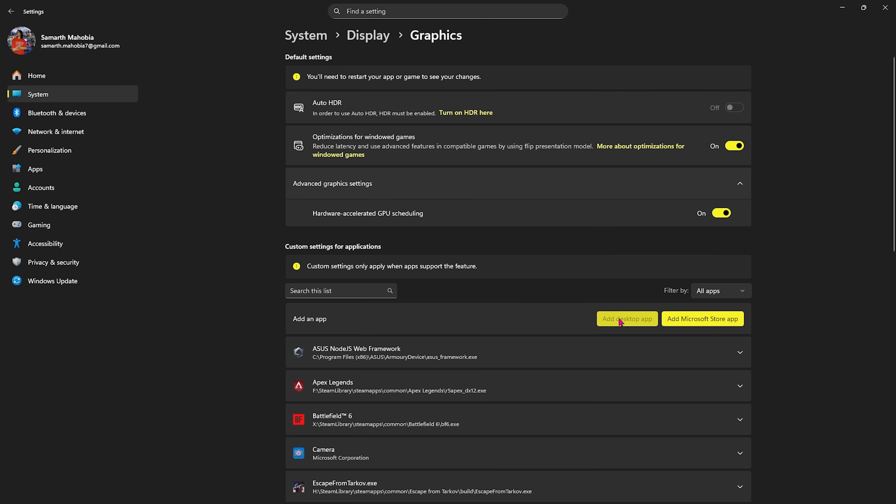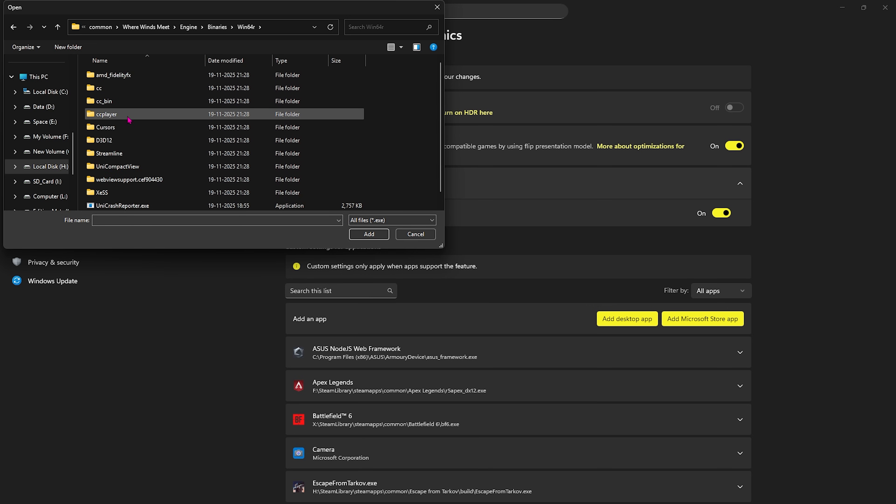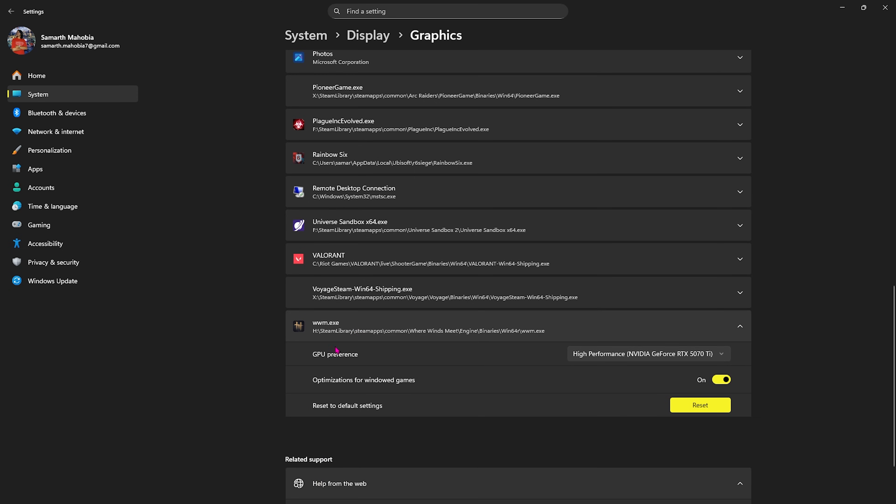Click on Add Desktop App and go to the folder where you have downloaded Where Winds Meet. Double-click on Engine Binaries, Bin64, and find wwm.exe. Click the Add button, select it, and set the GPU preference to High Performance. Also make sure that optimizations for windowed games are turned on.